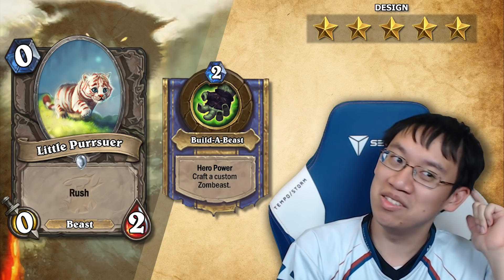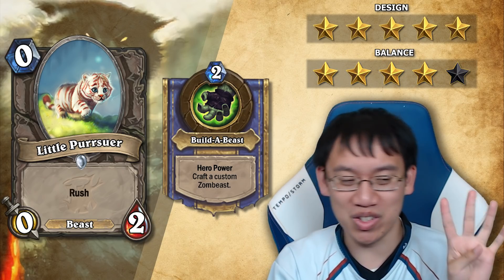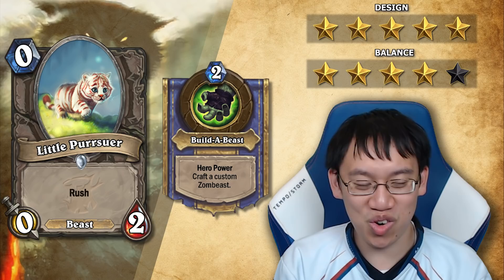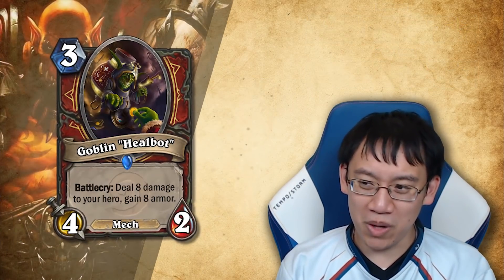For design I'm giving Little Pursuer five stars — solid idea, excellent naming. For balance, four stars, just because it might be a little on the weak side and not actually see play. You can't really lower or raise the mana cost; the only question is whether three health is too overpowered, and I don't think so.